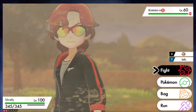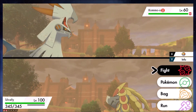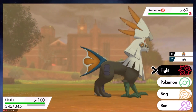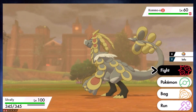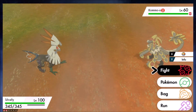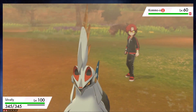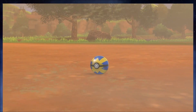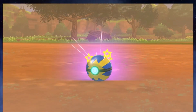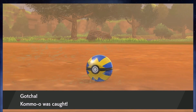So just set the weather, time-skip into sandstorm weather, and Kommo-o can appear again. Catch three of them and you can trade full evolutions for an entire evolutionary line. Will people bite on that? Maybe. But if everyone catches three Tyranitar and three Kommo-o, there won't be any Pupitar or Jangmo-o available for trade, so it could create an imbalance.